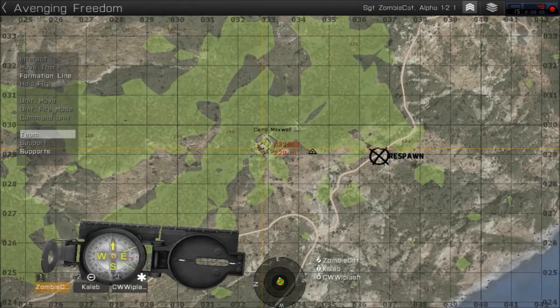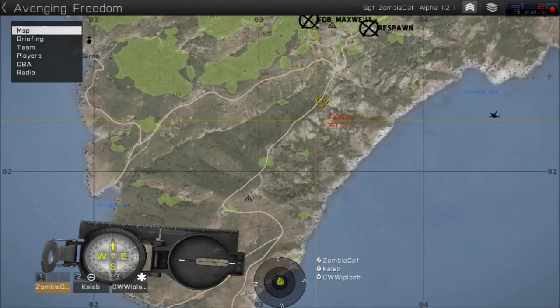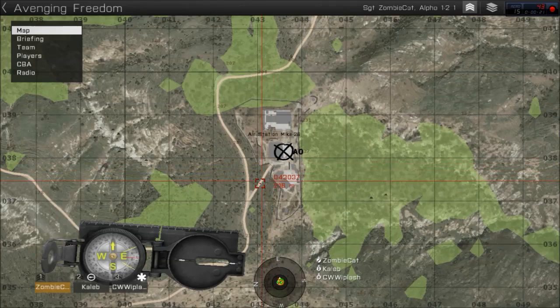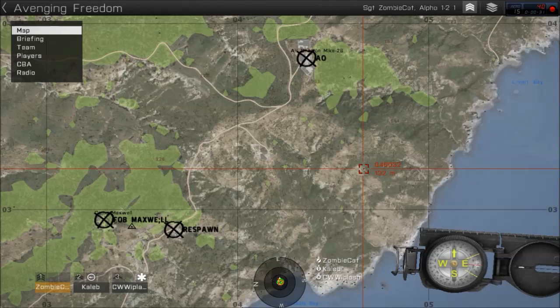Alright, currently we are at Camp Maxwell. Our objective is Air Station Mike 26. CSAT forces have invaded the island of Stratus; our job is to secure Air Station Mike 26 to further push back the CSAT and repel their invasion.